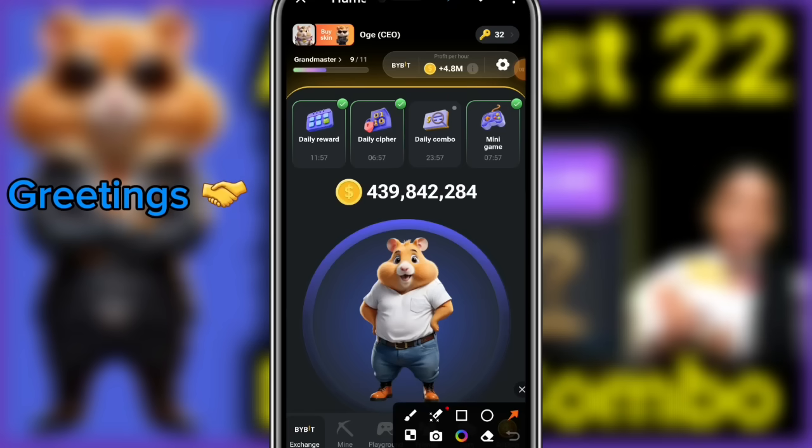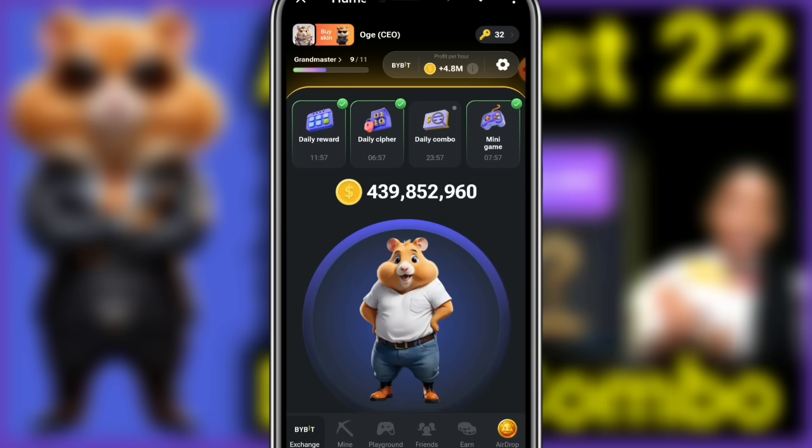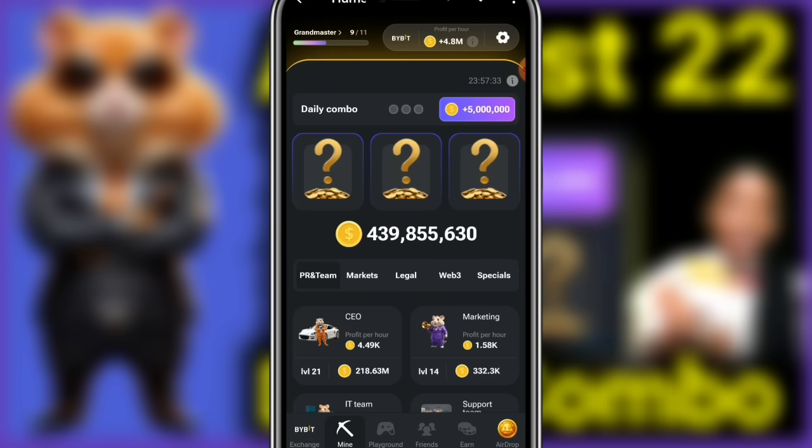Hamster Combat daily combo card today to get your five million coins. Let's get the first card for today. Simply click on daily combo — now on this page, the first card for today we get it from here.